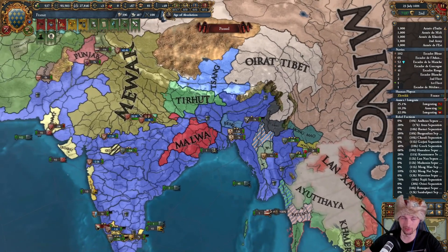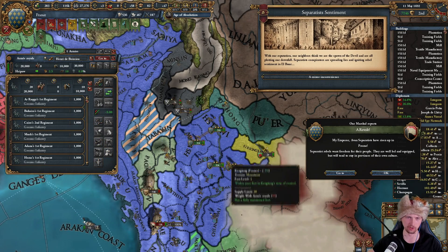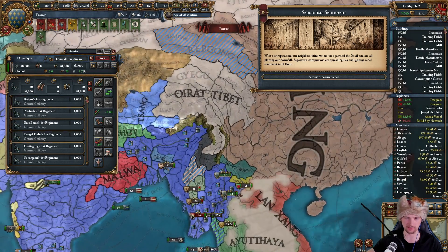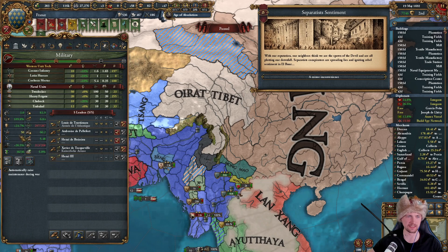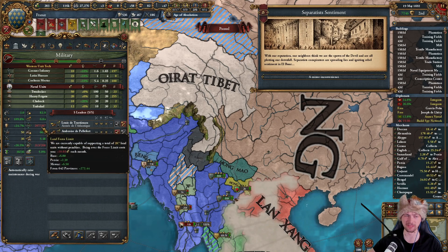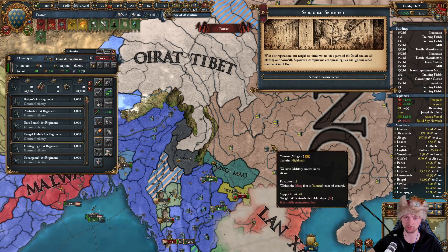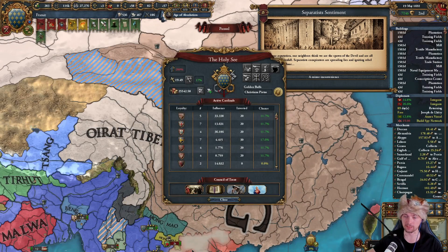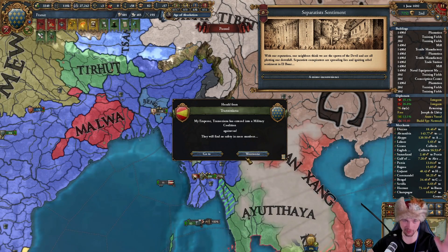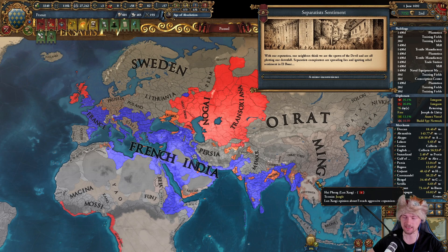I'm going to bring four stacks to the Ming front. Declaring war - we have good power projection. The goal is to destroy the Mandate of Heaven and bring millions of rebels into the country. As I started the war with Ming, a coalition is forming against me, but most probably the second I finish with Ming and destroy them, the coalition will dissolve. There are only a couple of nations in Great Britain anyway.